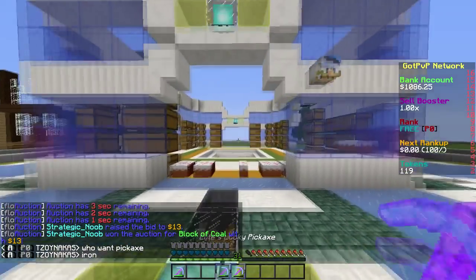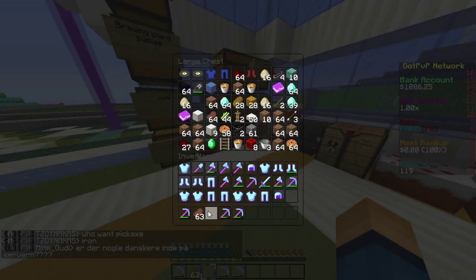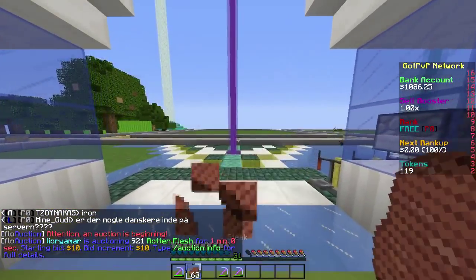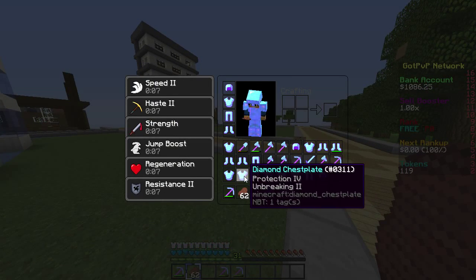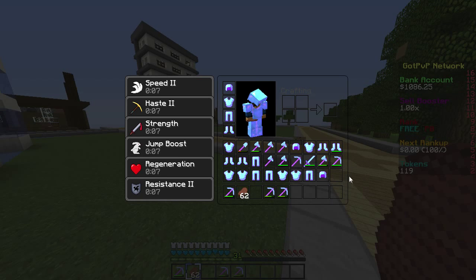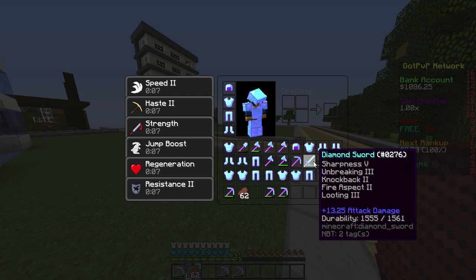So I'm going to go back to the steak plot and I actually need some food. Let's go grab some steak here. Look at that — that's all from Airhead Baka, guys. She's quitting the server, so she decided to give me all her stuff. This is everything. She gave me some Prot 2, Prot 3, Thorns 3 leggings — that is really good. Efficiency 5, Fortune 3, Efficiency 5.